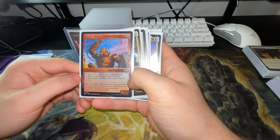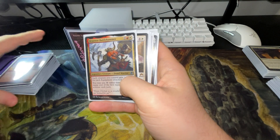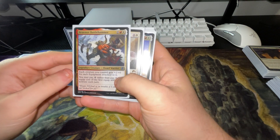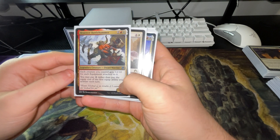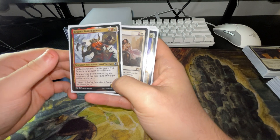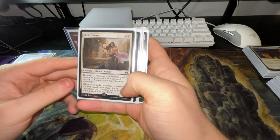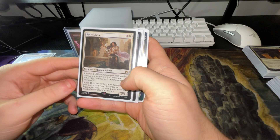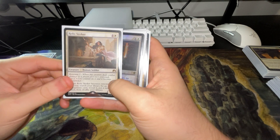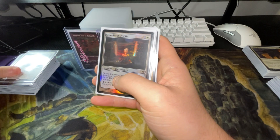We have Rayev — whenever a creature you control that's enchanted or equipped attacks, it gains double strike. This one gives plus two, plus zero for each equipment attached to the creature, and you can pay zero rather than pay the equip cost for the first equip ability. We have Relic Seeker — he's Renown, so when he deals combat damage to a player you search your library for an equipment card, reveal it, and put it into your hand. And Stoneforge Mystic — enters the battlefield, you may search for an equipment card and put it into your hand, then put an equipment from hand onto the battlefield.